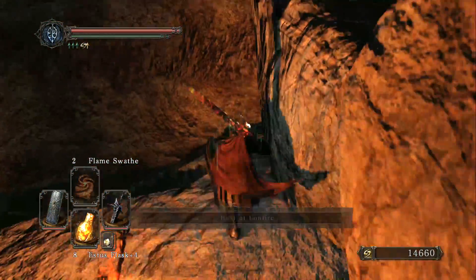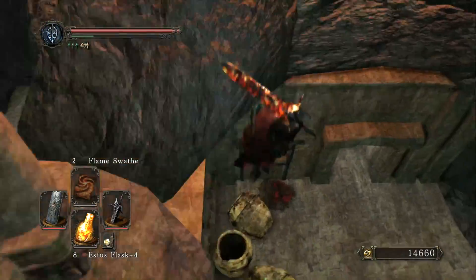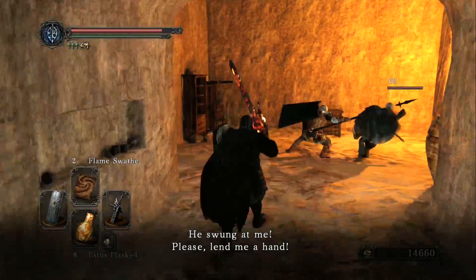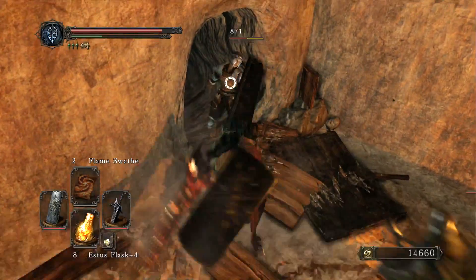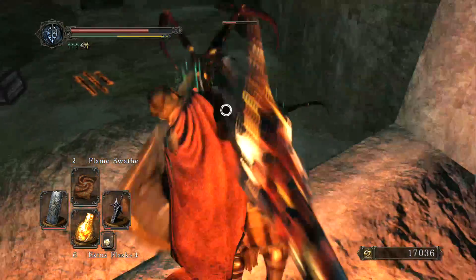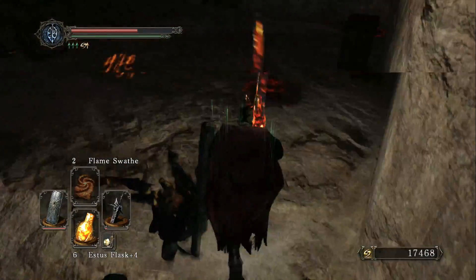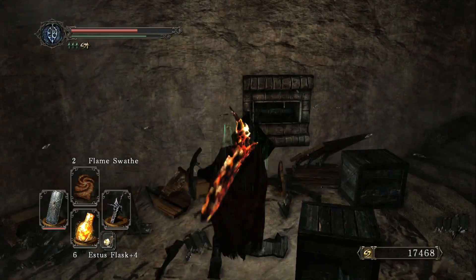From the next bonfire, drop down into this room and you'll find two NPCs fighting. You can pick which one to side with. Also in this room is a hidden passage behind a bookcase. You will receive a key and other items from the person that you side with in the duel. Following the hidden passage behind the bookcase will lead you to a room with a hidden lever behind the boxes. Pulling it allows you to jump to a chest for a Southern Ritual Band.